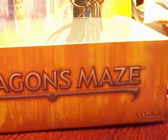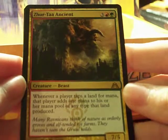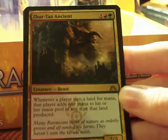Fatal Fumes is a foil, but it's just common. Two packs left — wow. Maw of the Obzadat, I don't care for it. Far and Away. Goblin Test Pilot. Zyrta Ancient: whenever a player taps a land for mana, that player adds one. We talked about this one already — it's a good card. Selesnya Guildgate.